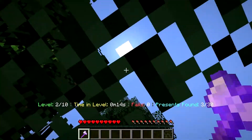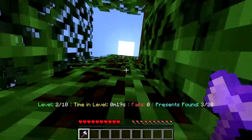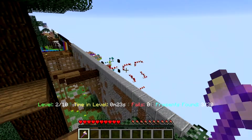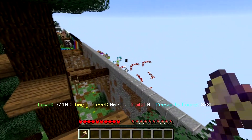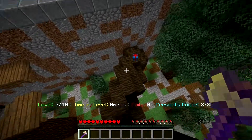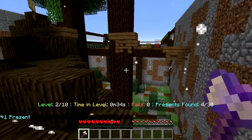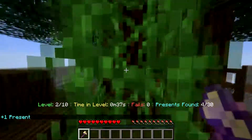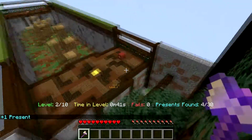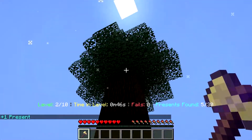We need to find all the presents — there are going to be three per stage. There's a lot of candy cane stuff. That looks like there's a motion one. I was supposed to come down this way and grab this present. So we got one present in this level. I'm going to come over here and then come back up. We need to take a look at our surroundings before we go anywhere, otherwise we're going to miss presents.